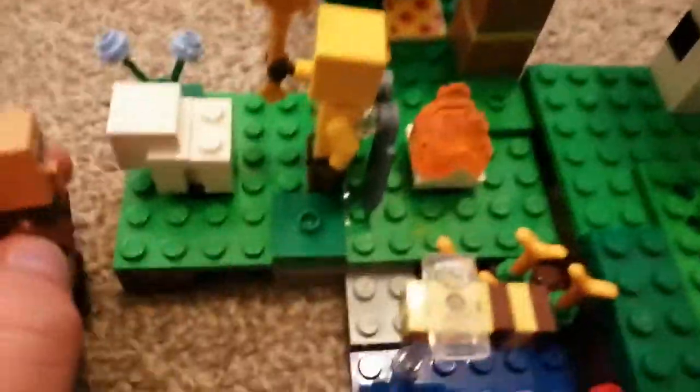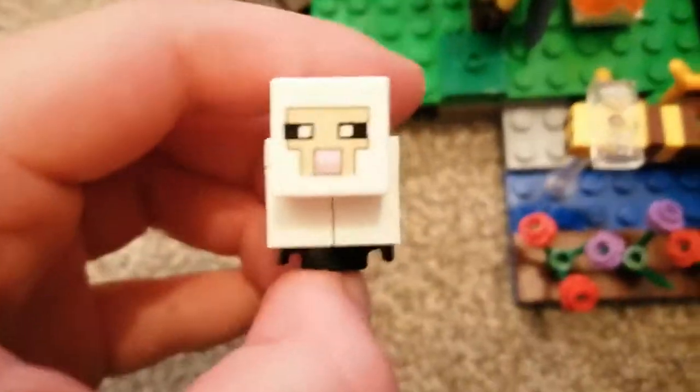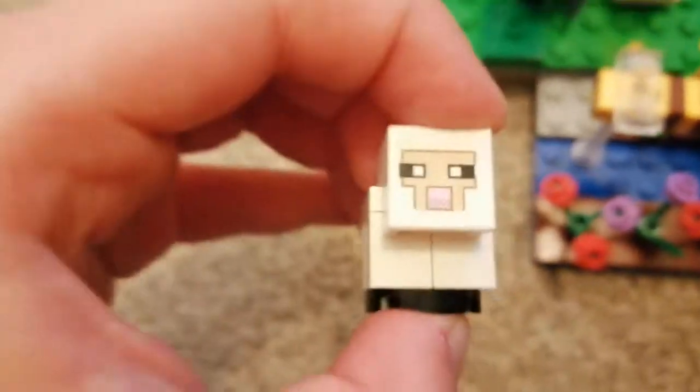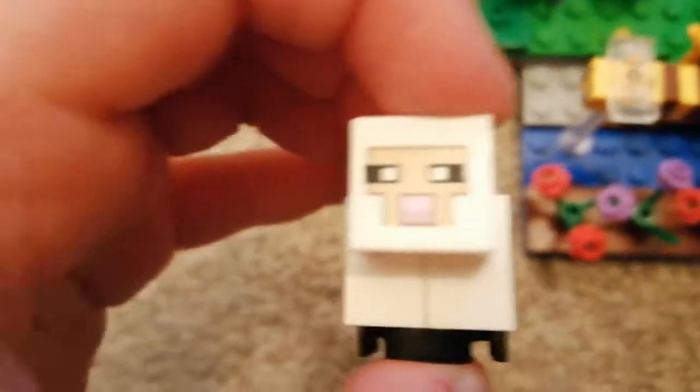The villager now is traveling to the sheep. The sheep is a cool minifigure. It's a baby sheep. It's cool. It has this special leg piece that shows its legs and her little face. Or is it her nose? I don't know. It's a baby sheep.